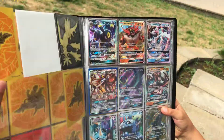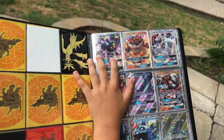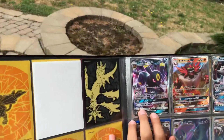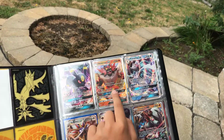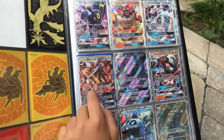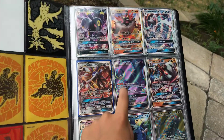We're going to start with Umbreon GX here. Incineraor GX, Primarina GX, Solgaleo GX, and Lunala GX Full Art.